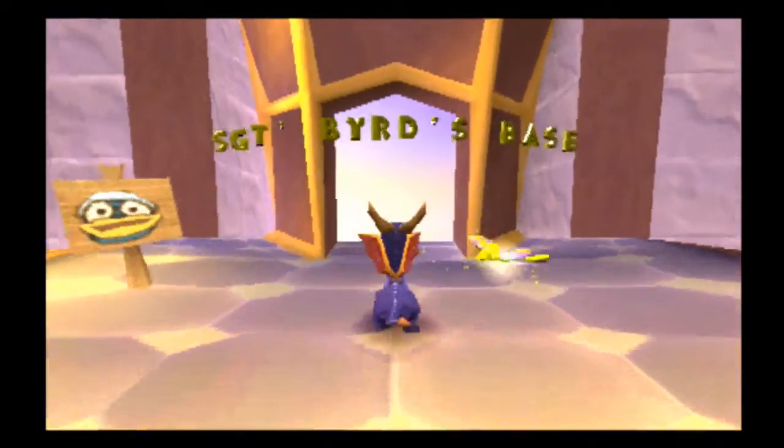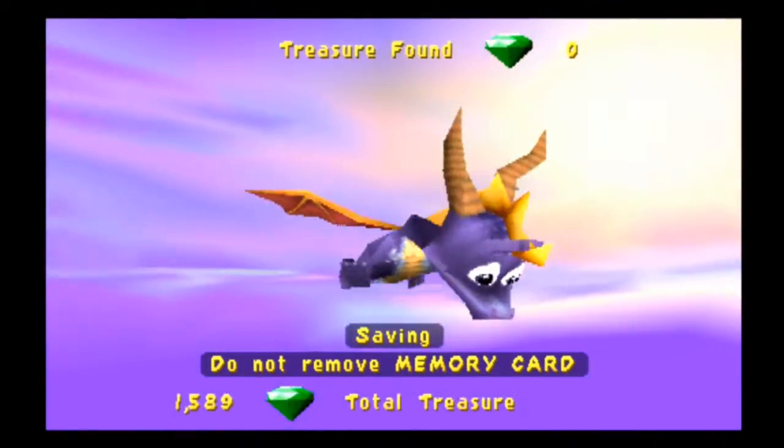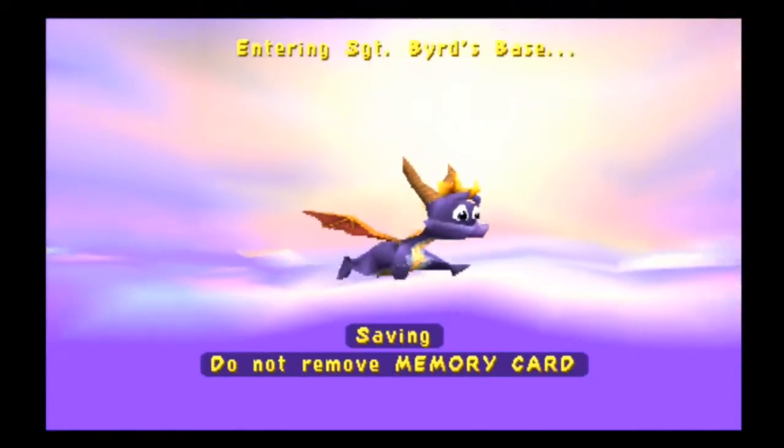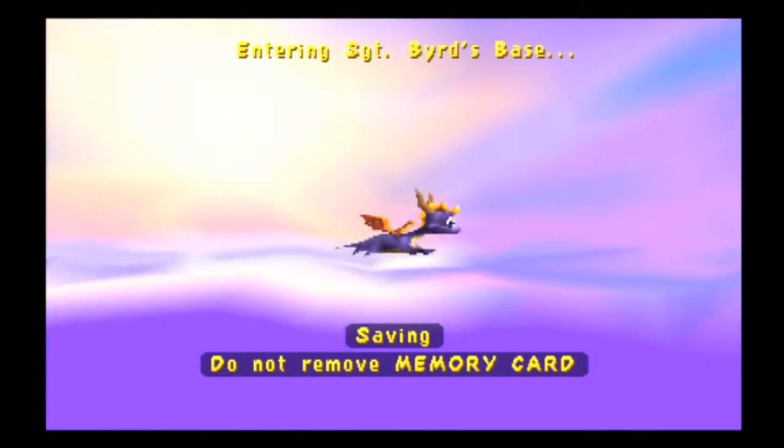So now we're going to start off this part by tackling Sergeant Bird's base. Like we've done with Shield's App, I'm going to go ahead and get this level out of the way, so that way we can use Sergeant Bird for egg challenges, like the one in Molting Crater.